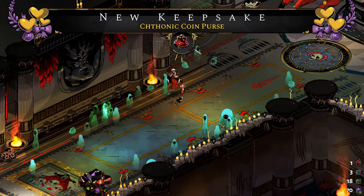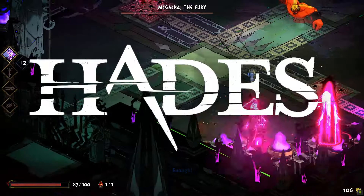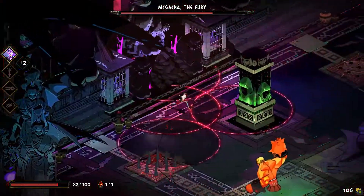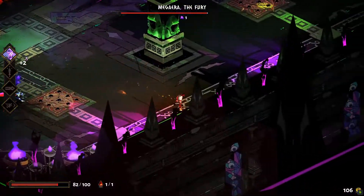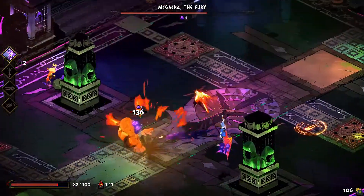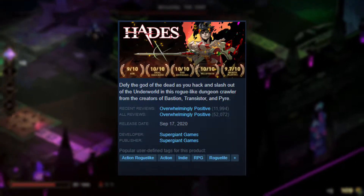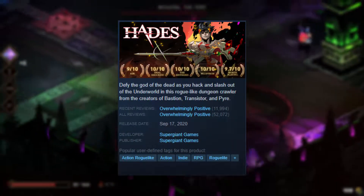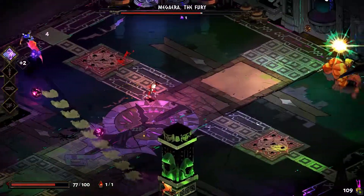Hades was developed and published by Supergiant Games, the studio behind indie classics Bastion and Transistor. It's available on Steam and Switch for around $25, and it's absolutely worth that price. Checking Steam, the overall opinion is very much in line with mine. Pick it up on PC, then pick it up again later when it comes out on console.